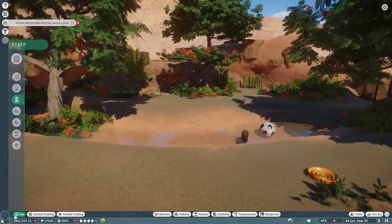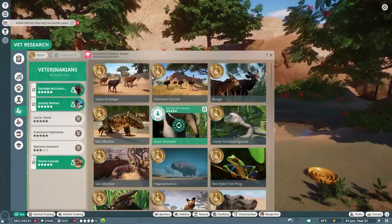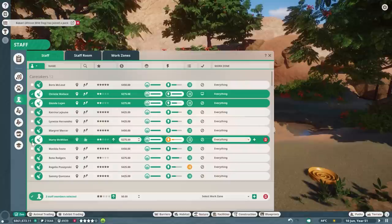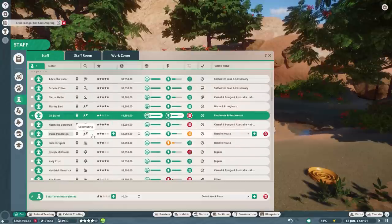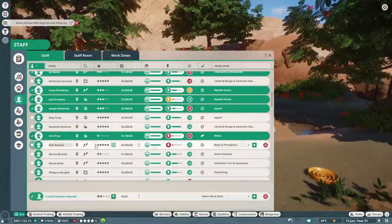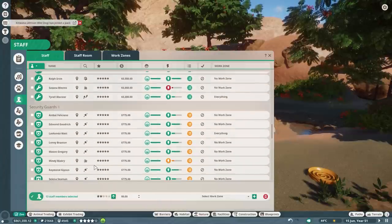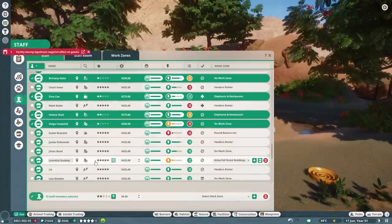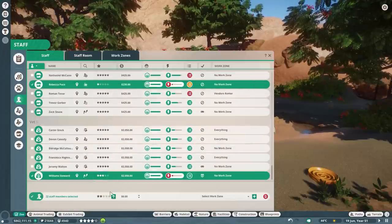There are a few things I want to check. First, we need to do some research for the giant anteater because that's still free. We also need to do some staff training — I feel like there are a lot of staff members. Let me select them. We need to do a lot of training for all these new staff members; they've had a little but not enough. I want to make sure they all get at least one more star.